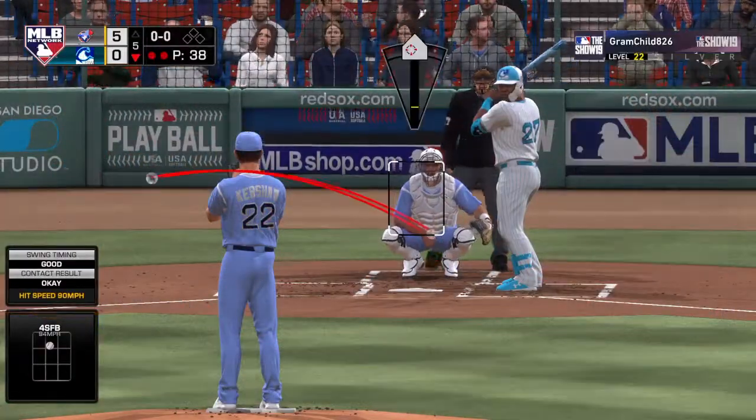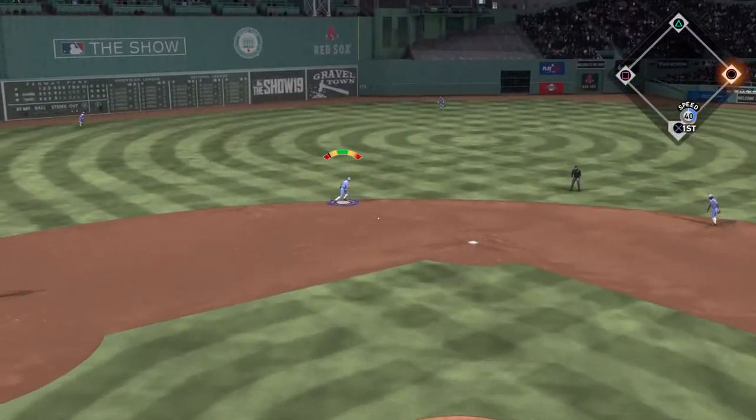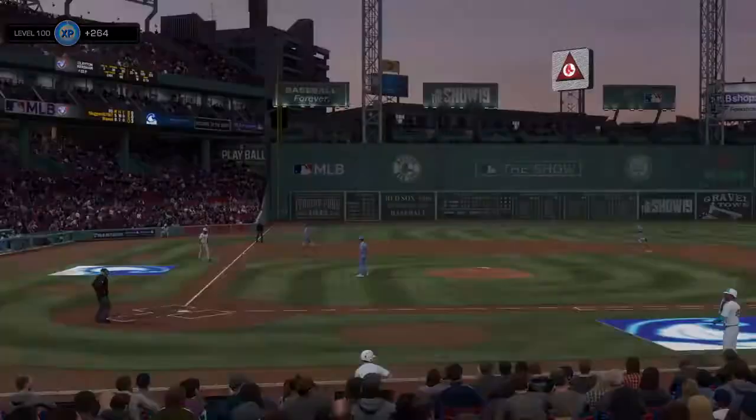Stepping up to the plate — Vladimir Guerrero Jr. He's looking to bounce back after striking out his last time up. Hit back up the middle — Hornsby up the middle, and he'll make that play look easy as the throw is in time.